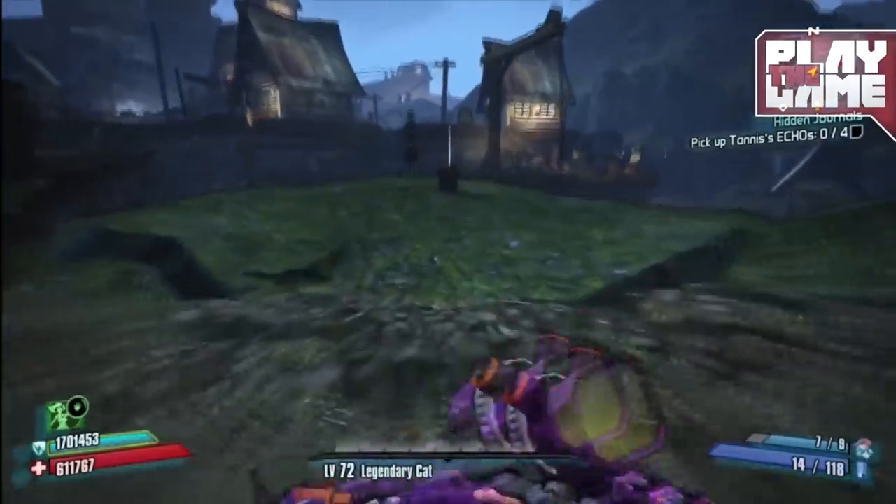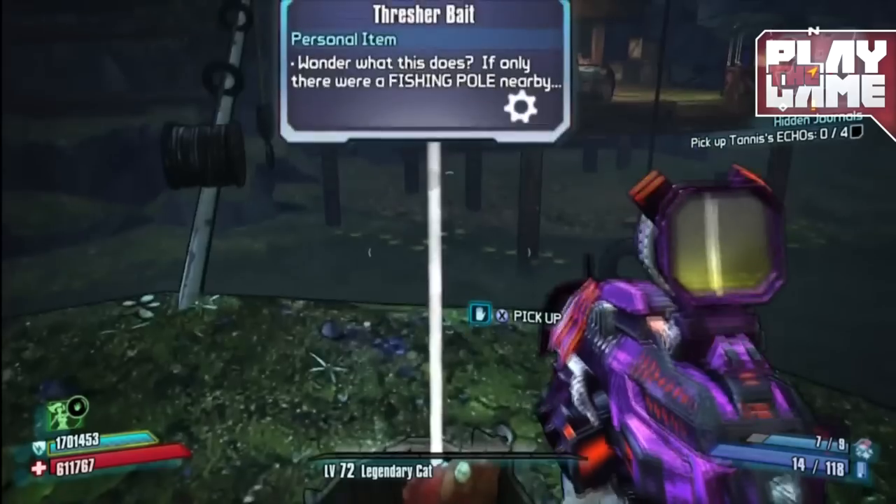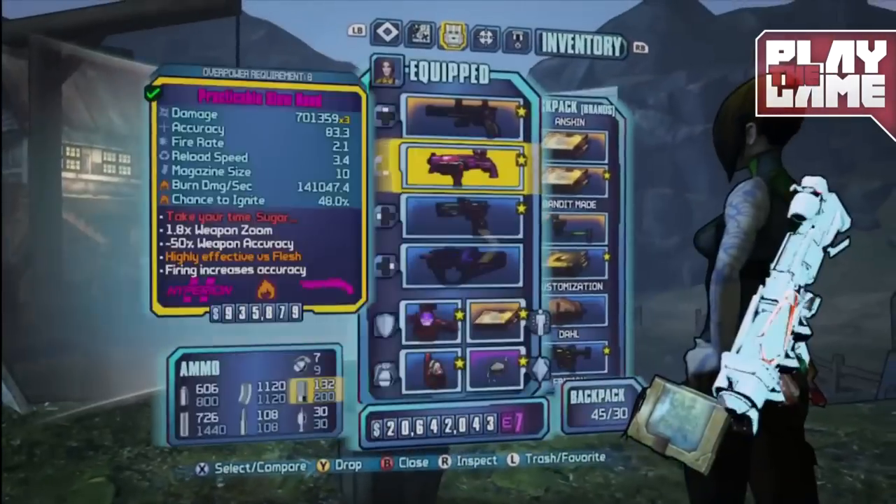To complete this Easter Egg, you must find five pieces of bait scattered in and around the Rotgut Distillery to summon five unique threshers.